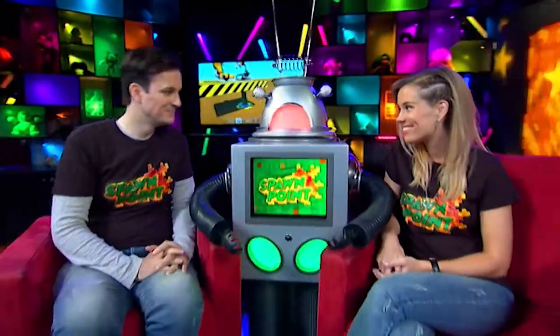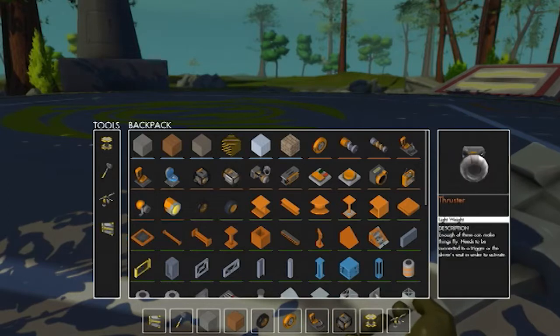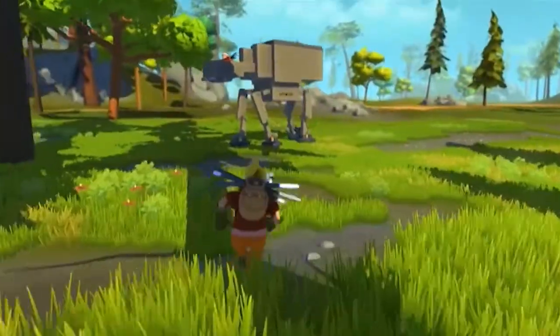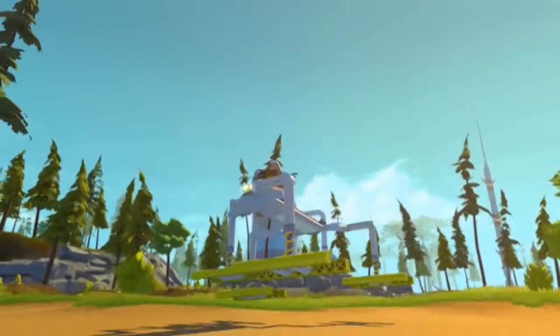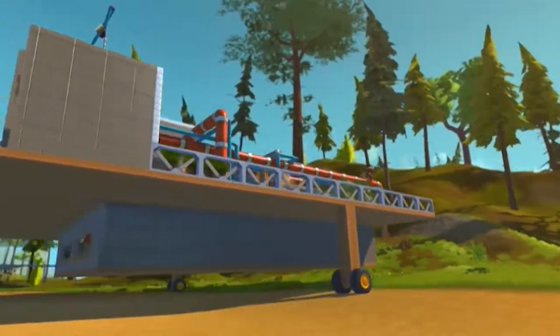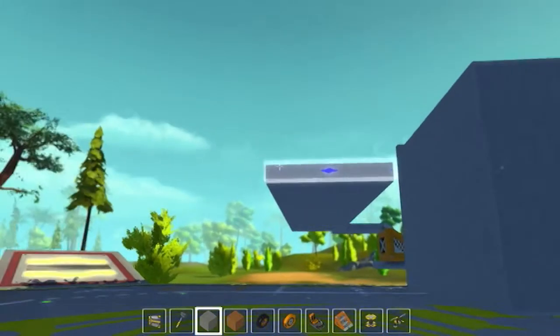Scrap Mechanic is an early access game available on PC, so it isn't a finished game yet. It shares a few similarities to Minecraft, where you have a variety of blocks and items available to build with. While you can't manipulate parts of the world, you can design vehicles of almost any description. By combining engines, thrusters, wheels, rotors and all other sorts of parts, just about any contraption is possible. But you can also use many of these parts to simply build structures too, if you wish.